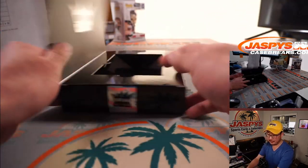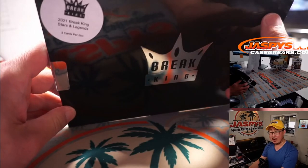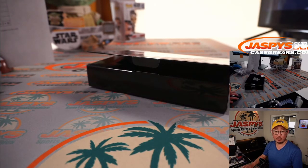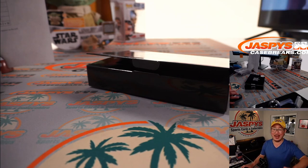And there you go, ladies and gentlemen. That was Break King Stars and Legends random letter break number 10. Break number 11 is on the site right now and has 16 spots left. So if you want to run this back, get it going on jaspyscasebreaks.com. I'm Joe — I'll see you a little bit later for the next case. Bye bye.